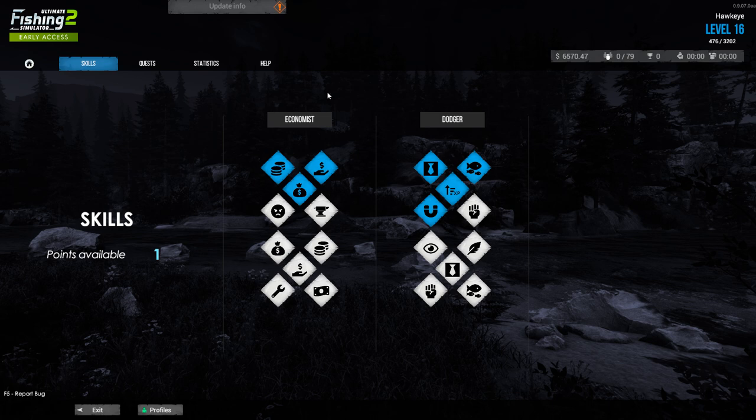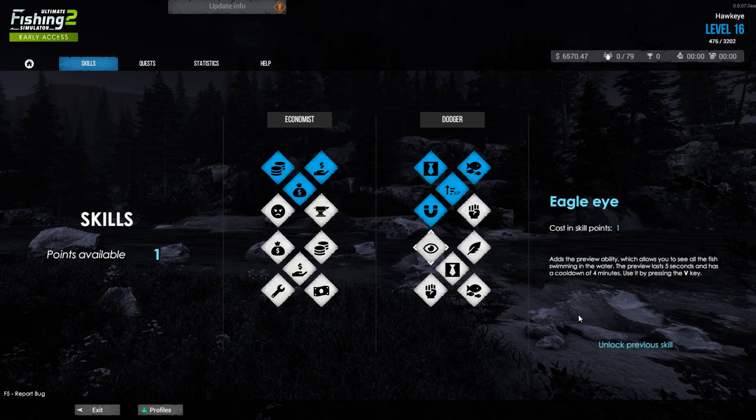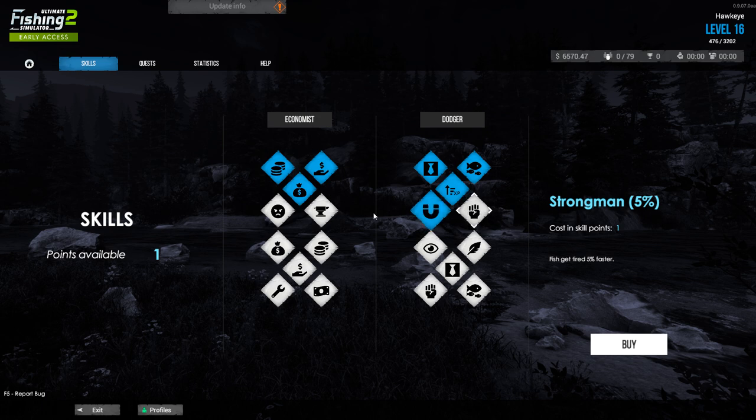And there we go — new skill point. The reason I came here is I think I can select this one — nope, I cannot yet. This is what's called Eagle Eye. This is one you want to get as soon as you can. What it allows you to do is see the fish under the water by pressing the V key. What can I get right now? I get Strong Man. Fish get tired 5% faster. If your lure line breaks off, you won't lose your bait or hook. There's also one that lets you exchange daily quests twice, but I don't really care about that. We're going to go with Strong Man.